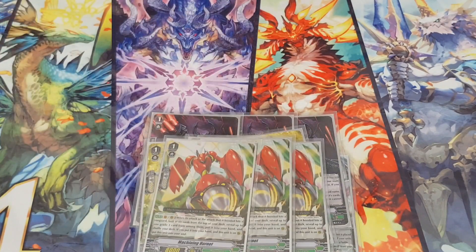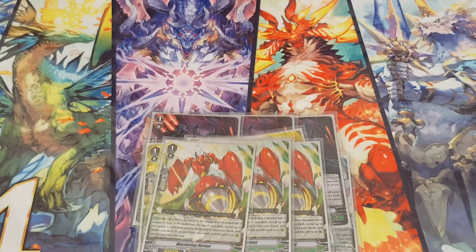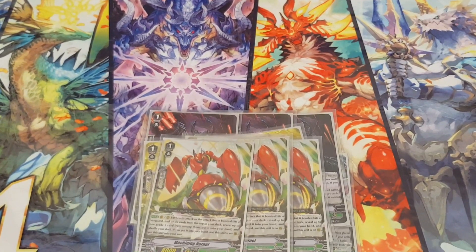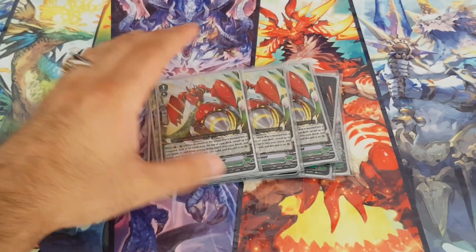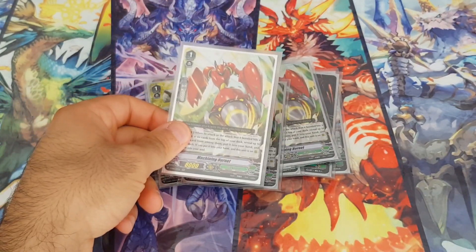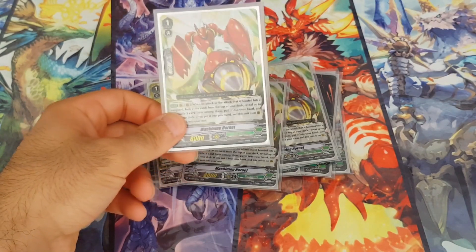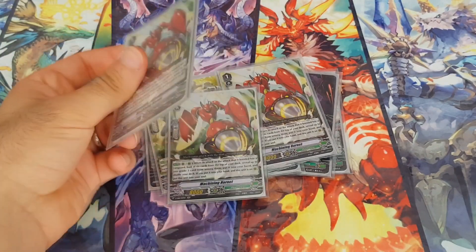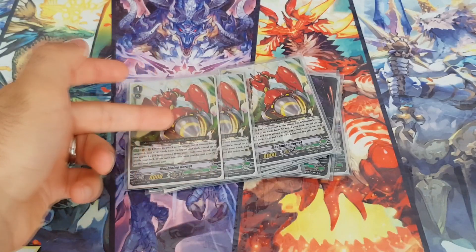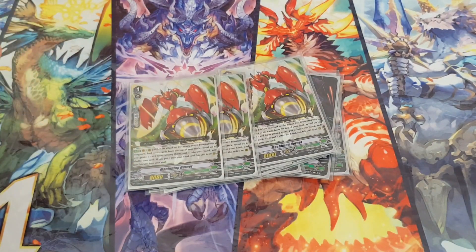Three of the Machining Hornet — he fixes so much. If I don't have Gredora, he can search for it. My ideal ride target most of the time. You can search the top cards and if you don't want the grade 3, you can put it back and shuffle. He stays on the field because the cost is paid when you get the grade 3 to your hand. When you ride him, it's pretty much free — you get the grade 3 to your hand.